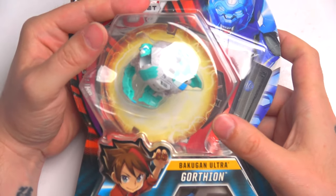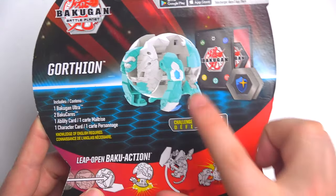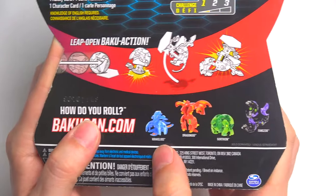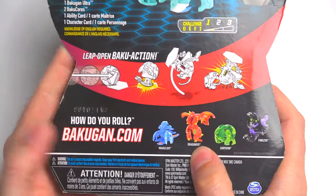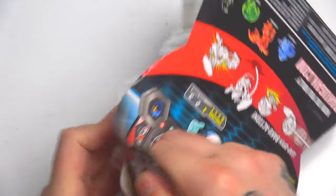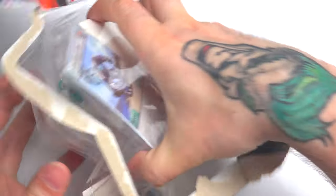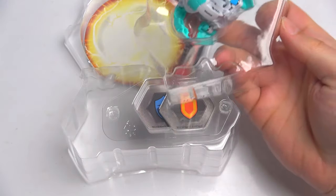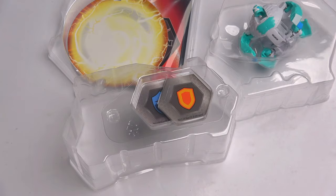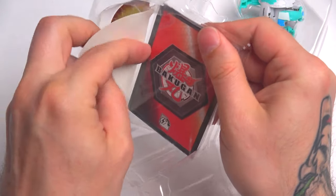Obviously we have to do the Heos one next because we just have to — this is like the original faction right here. So now this is the Ultra Gortheon. As you guys can see, this is the big boy compared to the core. And we have the Krakilius. I do believe we get more cards in this one because it's an Ultra. So we have a shield and a magic shield right there for Ultra Gortheon.